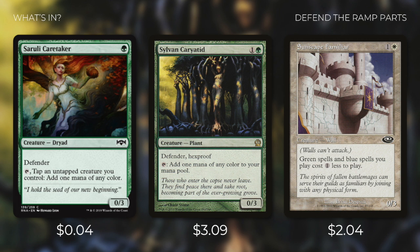First up there's Cerulii Caretaker, which is a 0/3 defender that can tap to tap an untapped creature we control to add one mana of any color to our mana pool. This is a great way for us to help ramp and fix our mana with a defender. Another defender that's great at this is Sylvan Caryatid — it's a 0/3 defender with hexproof, and it can tap to add one mana of any color. It's very hard for our opponents to deal with because of that hexproof.